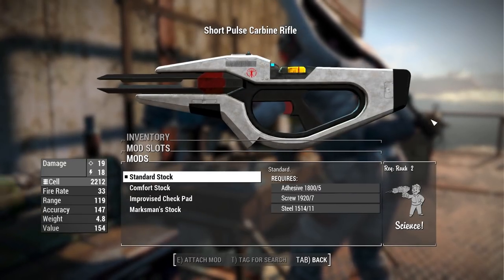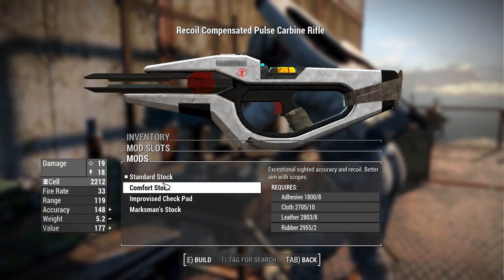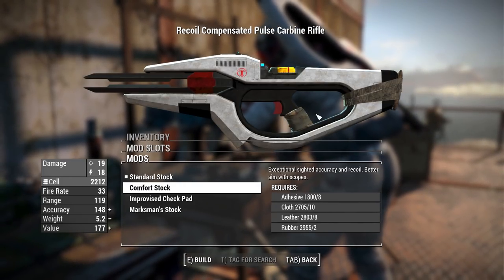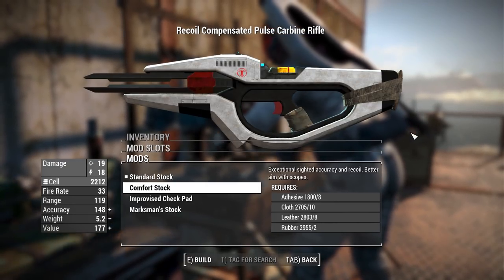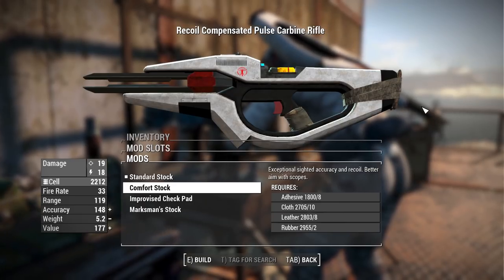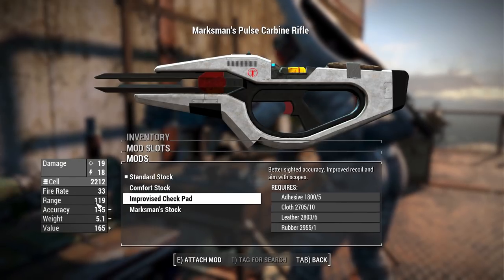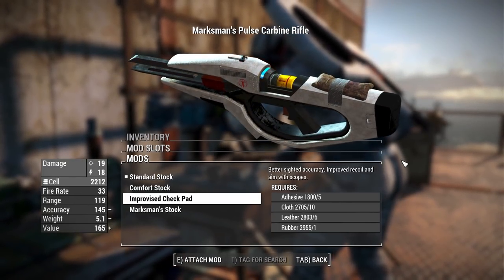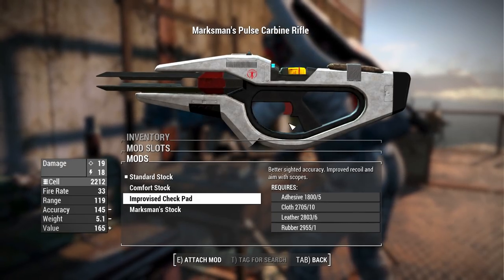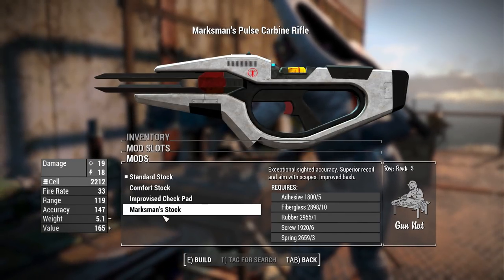For stock options, the standard stock looks plain and vanilla. The comfort stock is where a wastelander has grabbed burlap, duct tape, and a pillow to make it more comfortable, giving a nice increase to accuracy. It's important to note that attachments like this will never spawn on the Institute — they're just workbench options. The improvised cheek pad is duct tape and a pillow for better accuracy and improved recoil.